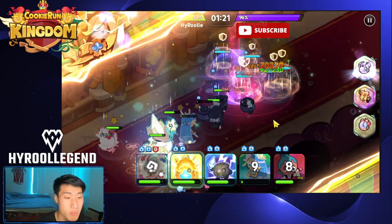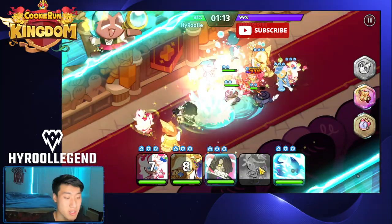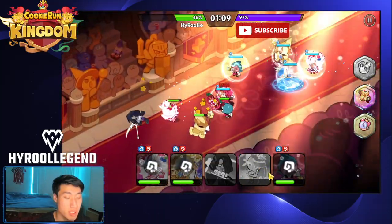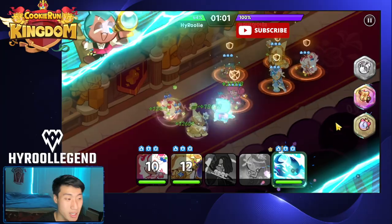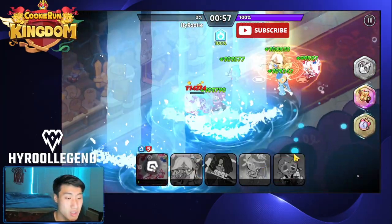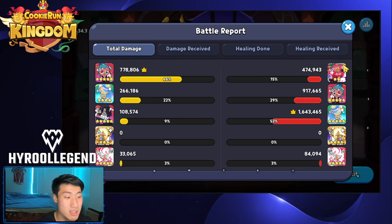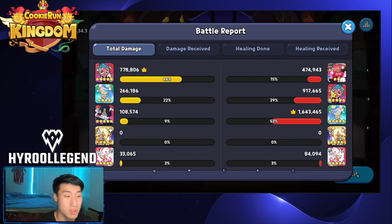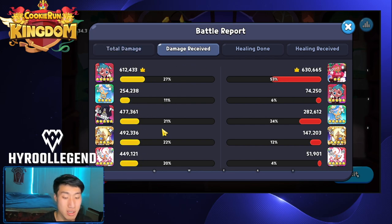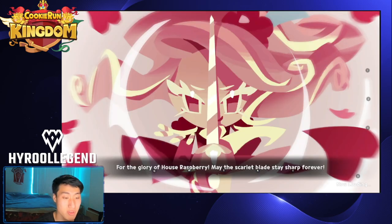Now here's a great example of what NOT to do. I came into this battle against a Holly Berry team and as you can see, I got destroyed — my Licorice and Sea Fairy both got popped very quickly. The feather popped but wasn't even able to do anything, and boom, just destroyed. I would definitely not recommend versing someone like this, especially if they're stacked with great toppings. This is definitely a team you should not verse with this comp.